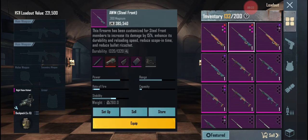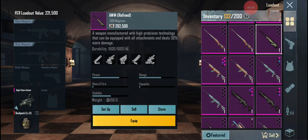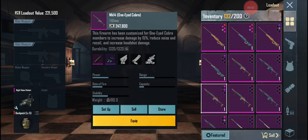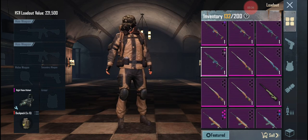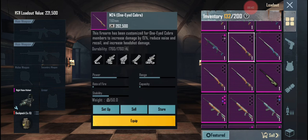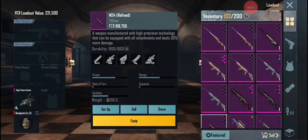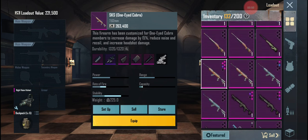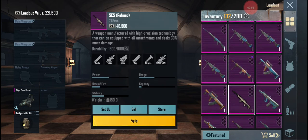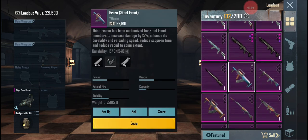So we got the AWMs — all the AWMs: the Steel Front, the One I Cobra, and the Refined right here. We got the MK-14s, taking it from the top going down — got all the Steel Front and Cobra MKs, then the Refined MKs. Then we have the M24s — a couple Cobra ones, the Steel Front one, and the Refined one. Then we have the SKSs — Cobra, Steel Front, and the Refined one.